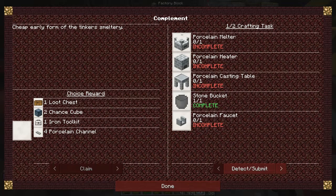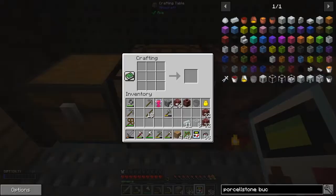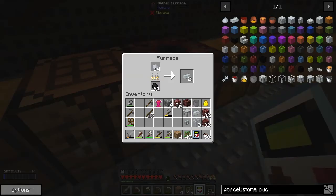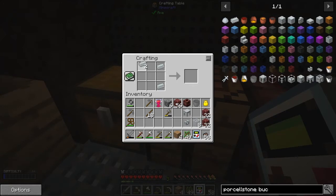We need a porcelain faucet - oh, that's completed, good. So we've got enough to do the porcelain faucet - I think it's just a V of porcelain. And the porcelain cutting table only needs seven, so we completed those two bits. We need the gauge - three more pieces of porcelain to finish the gauge. One more, and we should be able to do the gauge, then fill it in with glass and get our porcelain gauge.